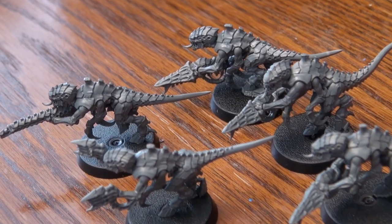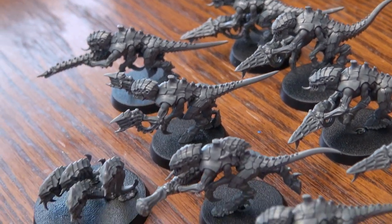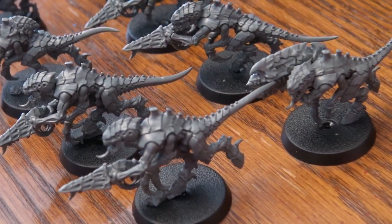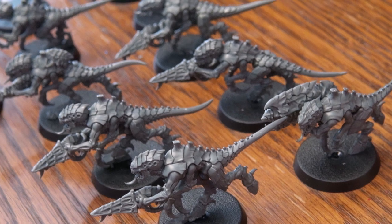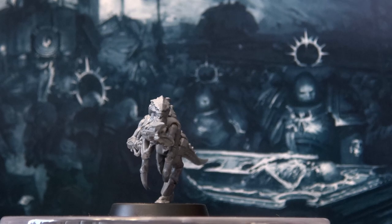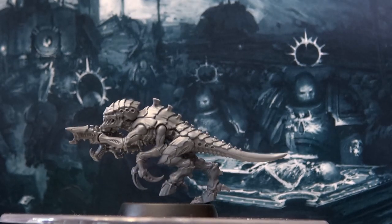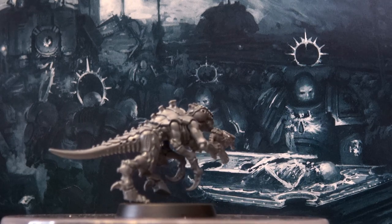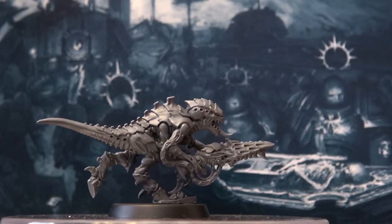Termagants are generally equipped with a flesh borer weapon, which is an assault weapon of 18-inch range, 1 attack, 4+ ballistic skill, strength 5, AP 0, and 1 damage. That is how the models in Leviathan and the various current starter sets are built.